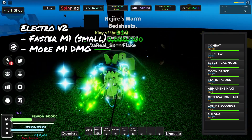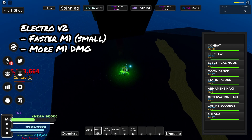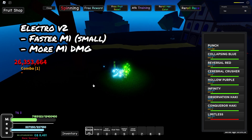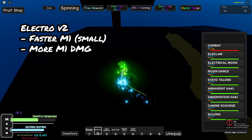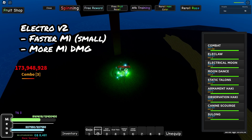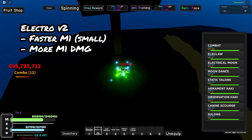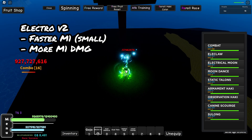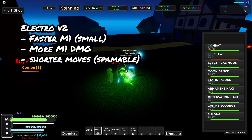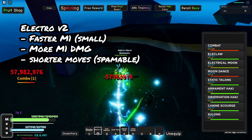One thing that is better with Electro V2 is its M1 speed and M1 damage — it does more damage per hit. As you can see, it's 58 million per M1 and you can just keep clicking; already 500 million damage just by spamming. The moves are also shorter than Garp's — Electric Core, Electric Moon, Moon Dance — you can just easily spam the moves.